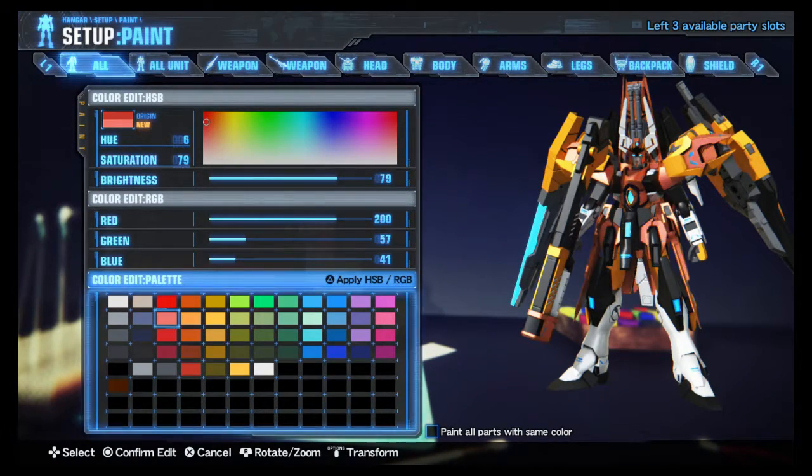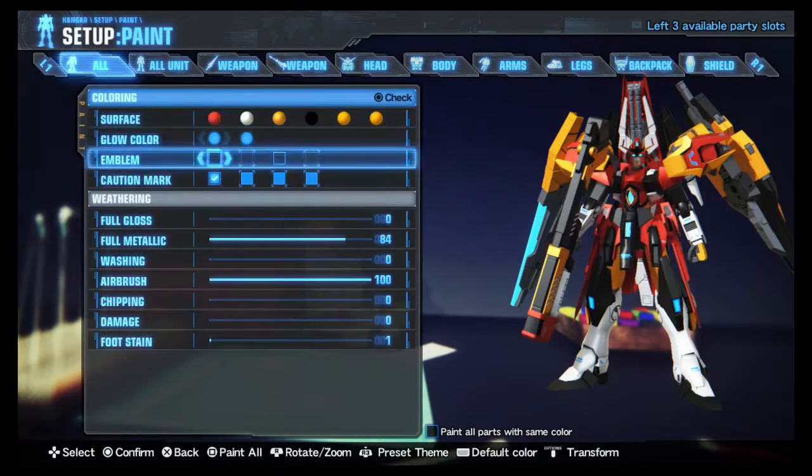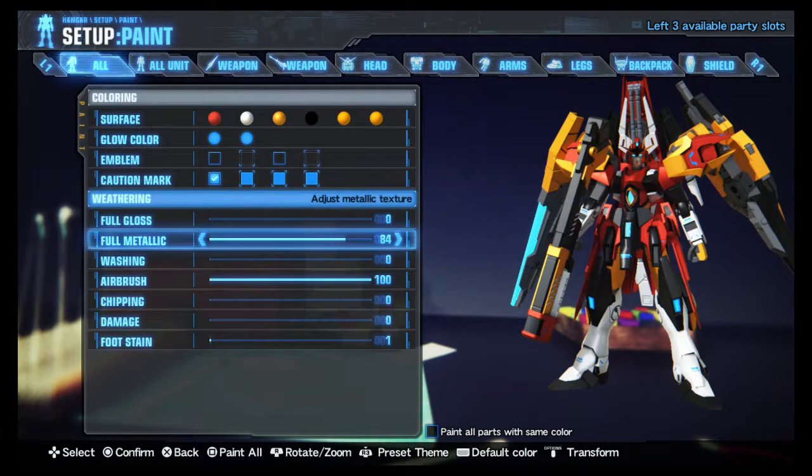And finally, all paint modifiers will be on — by the way, I'll be designing something like full metallic and airbrush. You'll be rolling this at 84 for the full metallic and 100% airbrush. You can choose it if you want — that is just how I made it myself.